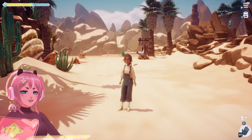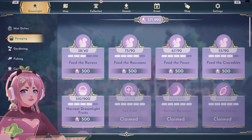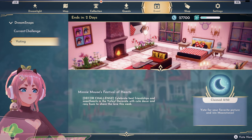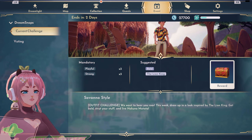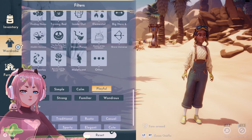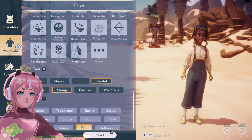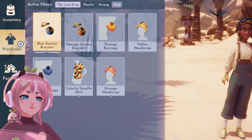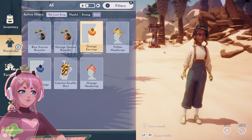But let's first create the actual outfit. What were the tags? Current challenge: Playful, strong, and the suggested Bold and Lion King. Lion King first. Playful, strong, and bold. That's it? Okay, well I can work with this.